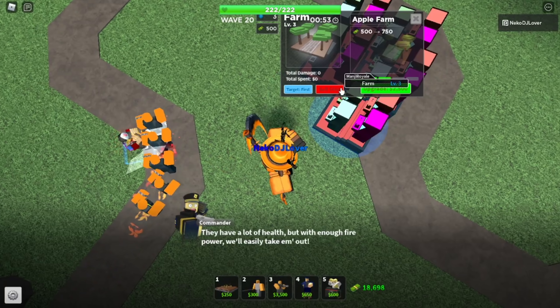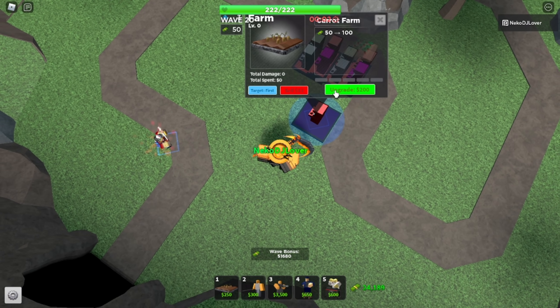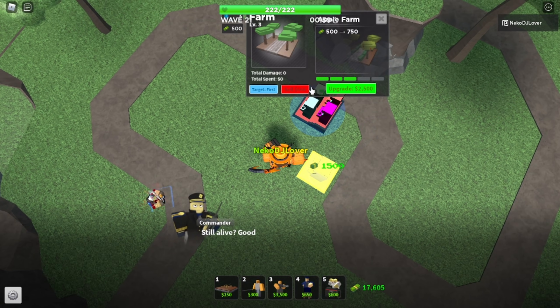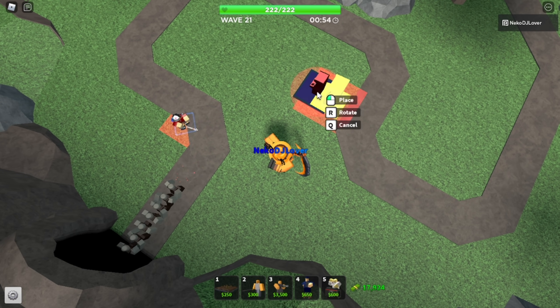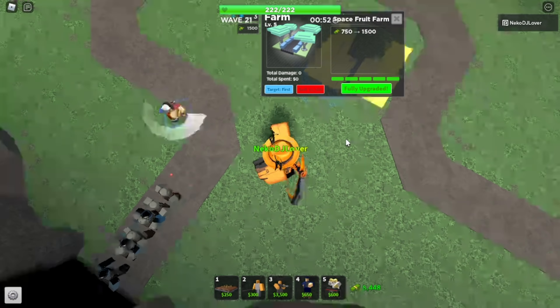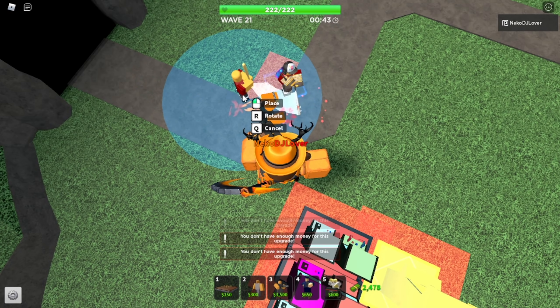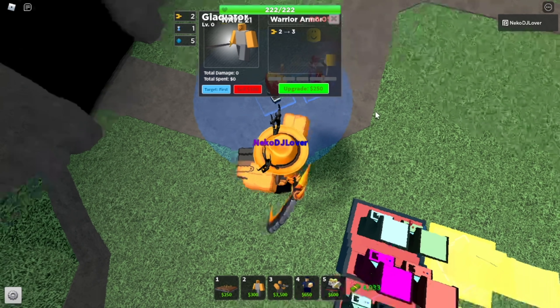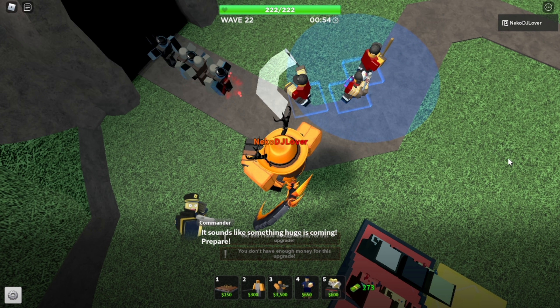Use this ability. I'm gonna sell this guy. We earned $500 there, so I'm just gonna sell it and we're even now. Totally stupid, but I had to do that — I had to make sure I could get that level five farm, you know. All that money. Let's try to max this guy out — gonna need it for the slow boss. Not quite there yet, but I think we'll be okay to kill it.